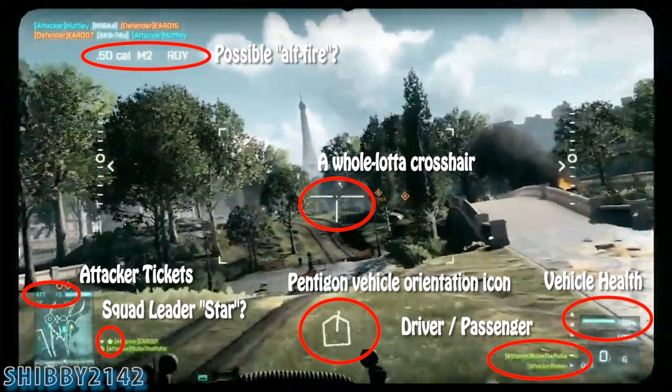I noticed that the crosshair is kind of ridiculous — not really a big fan of that. Attacker tickets are on the left side, so that'll be kind of like the rush mode on Bad Company 2. I did notice there would be a squad leader star. You'll see this in later clips — the squad leader will have a star and maybe you can only spawn on the squad leader and not other squad members.